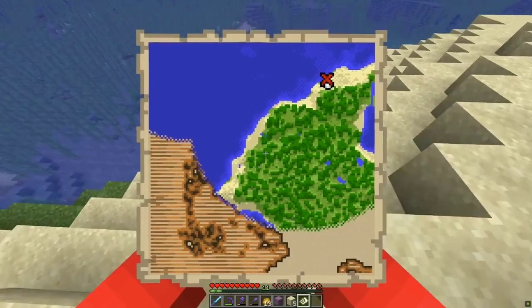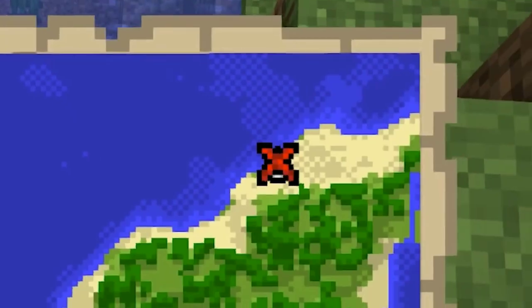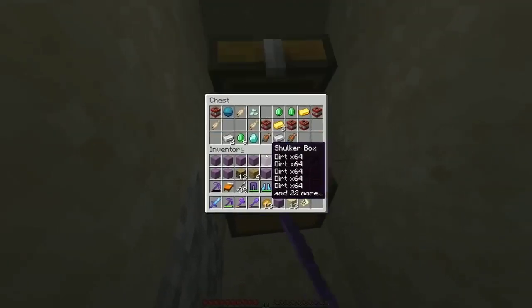After you align yourself so that the white indicator points at the bottom of the red X, all we need to do is move forward so that just one pixel of white peaks out underneath, like so. Which might seem awkward, but from here, the chest will always be exactly one block north of it.